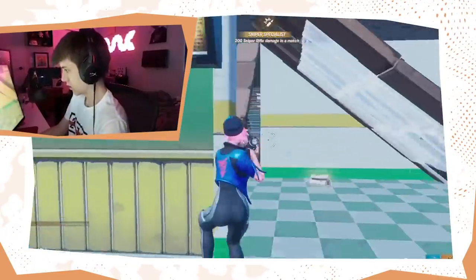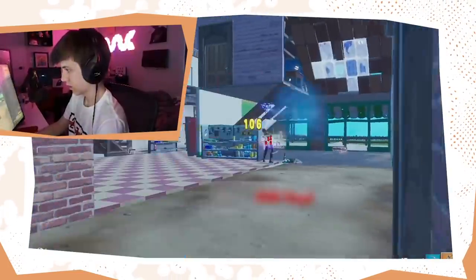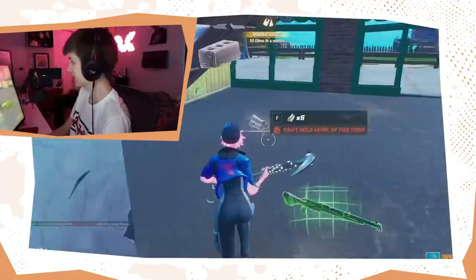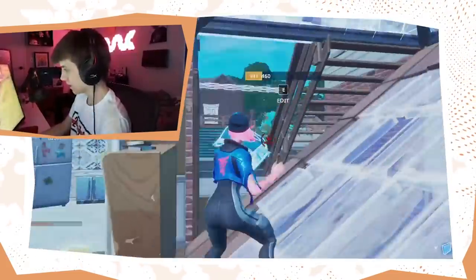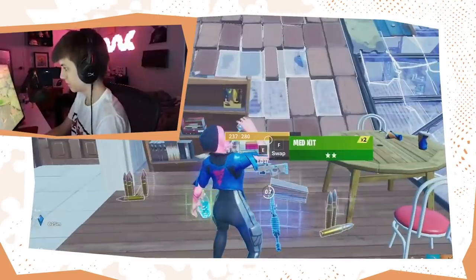There we go, we got the kill, and that is a number one example of why the Kit's launcher is just so stupidly OP. This doesn't actually do damage but it'll let you get into people's boxes and get the surprise attack. I literally just teleported behind him and one-pumped him.